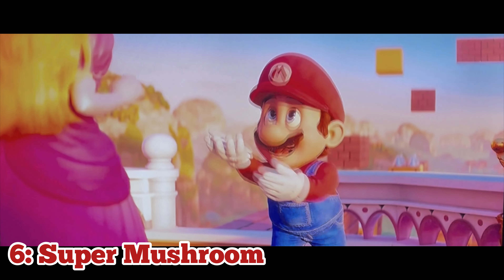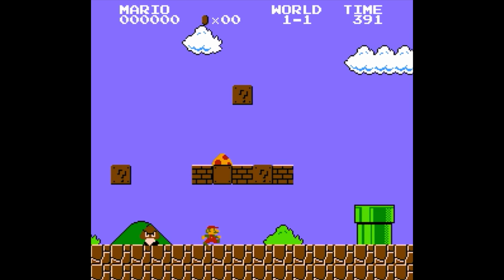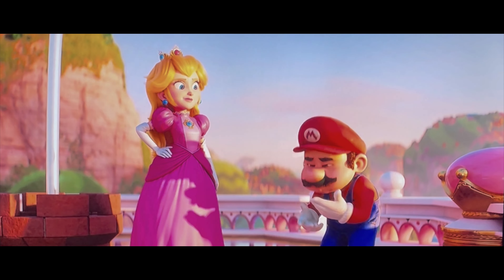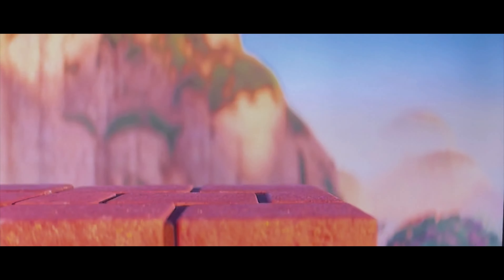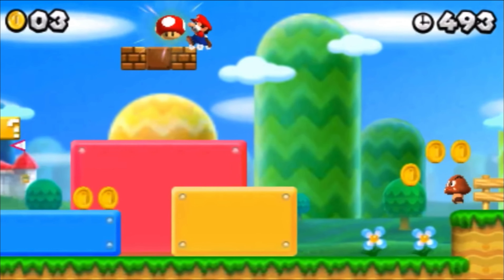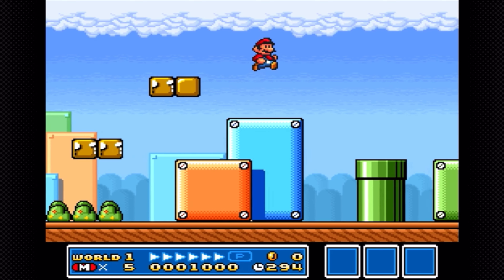At number 6, we have the Super Mushroom — the classic power-up we all know and love. It's been here since the original Super Mario Bros. and has appeared in nearly every Mario game since. Eating the Super Mushroom makes Mario big, and that's it! Now Mario is stronger, can destroy blocks, and can jump a bit higher too. In terms of abilities, the Super Mushroom is incredibly basic, and pretty much just exists to give the user an extra hit point.